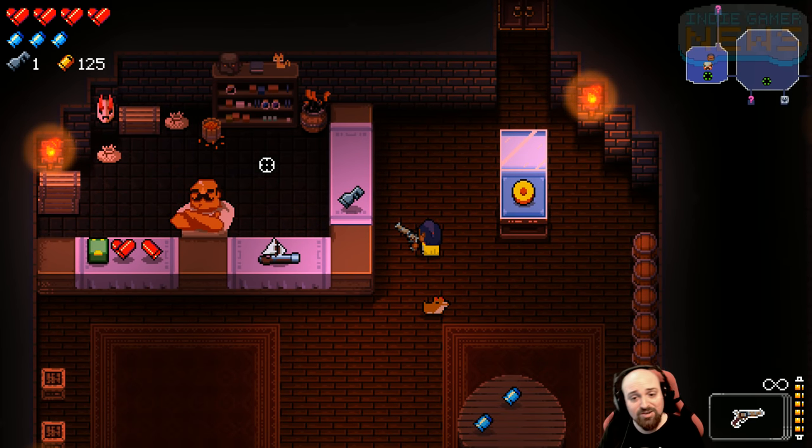Hey, how you doing everyone? My name is Nick. You're watching Indie Gamer News. Playing some Enter the Gungeon. I guess this is a spoilers video technically, even though we're like over a month since the game has been released. So I keep getting people asking me how to unlock the bullet that kills the past, probably because this game gets new players every single day. So I just started a brand new save slot and I'm trying to unlock the bullet in one try, just to show you how to do it.